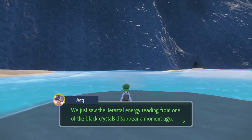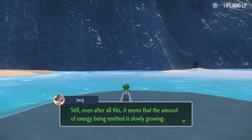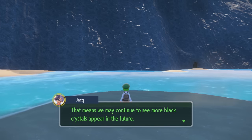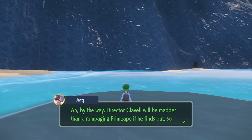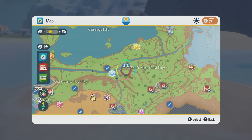We just saw the Terastallization energy reading from one of the black crystals disappear — do you know anything about that? I'm in so much pain, Jacques. Thanks for your help — I'm sending you something as a thank you. The energy emitted is slowly growing, so we may see more black crystals appear in the future. Director Clavel will be madder than a rampaging Pokémon if he finds out, so let's keep this between us. Now we gotta try the sandwich strategy — we could try to get a shiny Roaring Moon. I can't have a picnic in Area Zero, so we'll have our lovely picnic at the edge of the world.